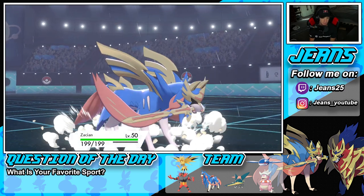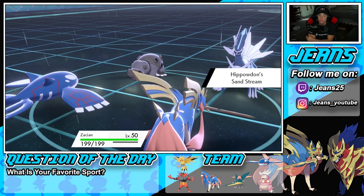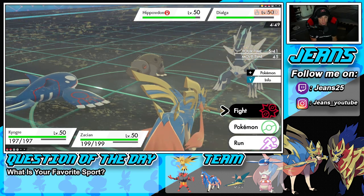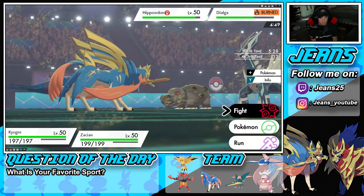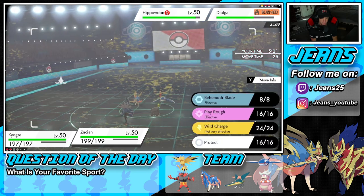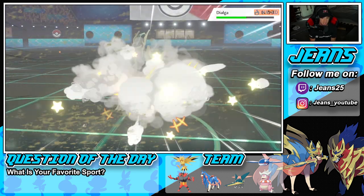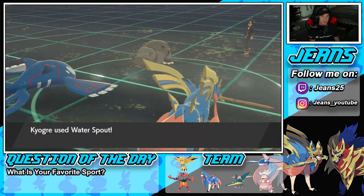Popping Water Spout and going Play Rough into Dialga — Play Rough can do some damage since he has no Defense boost, only Special Defense boost from sand. Looking at the sandstorm mechanics — rock types get a Special Defense boost, so I was wondering if Dialga gets a Defense boost too, but it's just Special Defense for Rock types. Water Spout across the board and Play Rough into Dialga. Play Rough flies in — beautiful! Zacian coming in from the back end absolutely cleaning up!